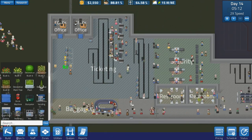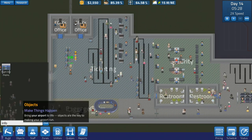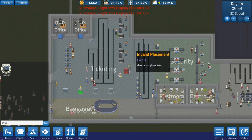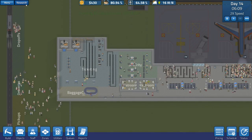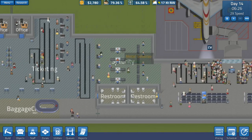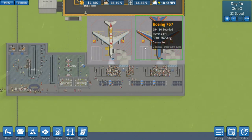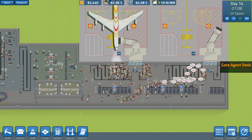I'll add information signs too — airports are confusing after all! I'll pop a few through the airport. Oh, I'm running out of money — I haven't been keeping an eye on that. Road building research is in progress. Our ticketing is really working well now and security is very smooth. The next big problem is this area won't be big enough, and I'd also like to add the ATC tower and more plane stands to get some real throughput.